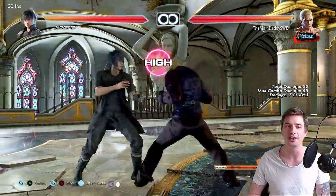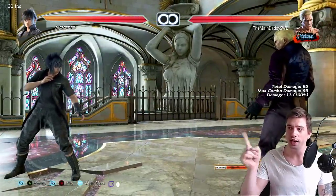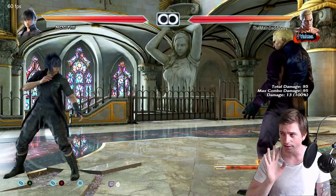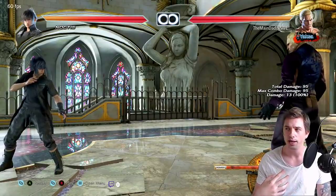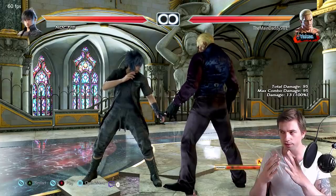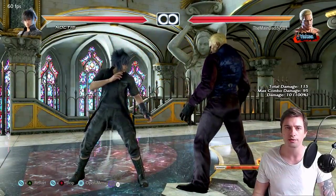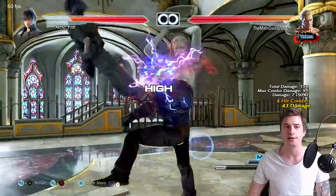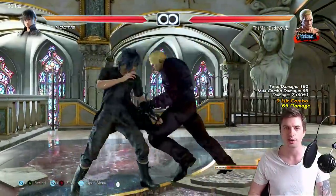Become a boxer, become Muhammad Ali — get close and just pressure the hell out of Noctis. But if you're fighting Noctis at mid-range, be very very careful. Do not sidestep, try and move backwards, get him to come to you, and wait for the opportunity where you're face to face with him slowly recovering from something. Start the offense and be a little wary of down-forward 2, but if he spams that, launch punish it every time and he'll stop abusing it.